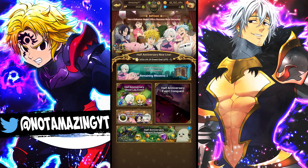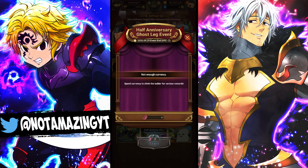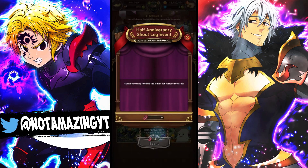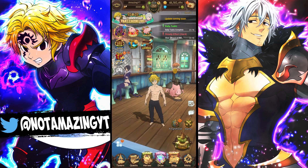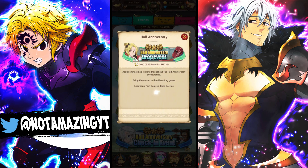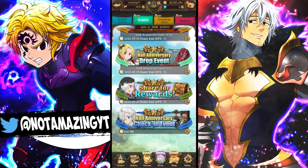Next we're going over the Ghost Like half anniversary event. How this works is you're going to be getting tickets through a ton of areas in the game — you can get them through the coin shop, free stages, and also from the event notices. The half anniversary drop event gives you tickets from Fort Solgris and boss battle, so make sure you're completing both Fort Solgris and boss battle to get a ton of these drops.